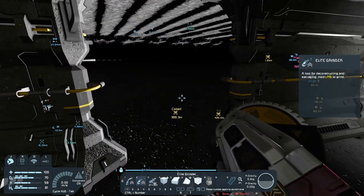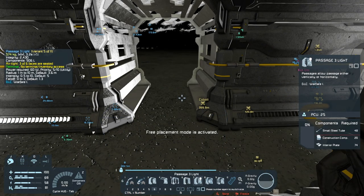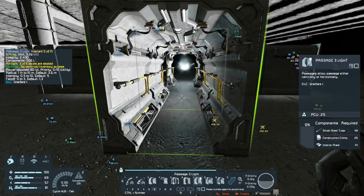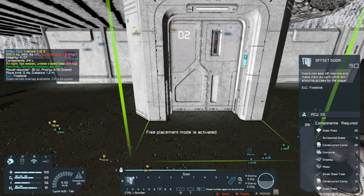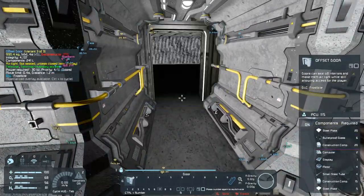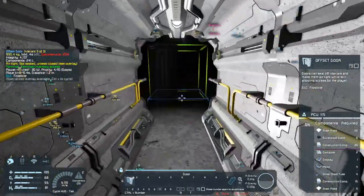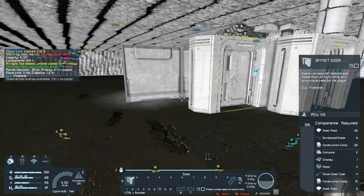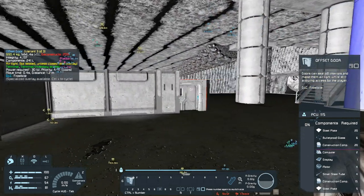I'm going to go ahead and put a light and a door — so kind of like that, the non-doored entrance. That'll work. So if this is going to be the med bay, everything med bay related is going to go into this area. I need to get some walls going.